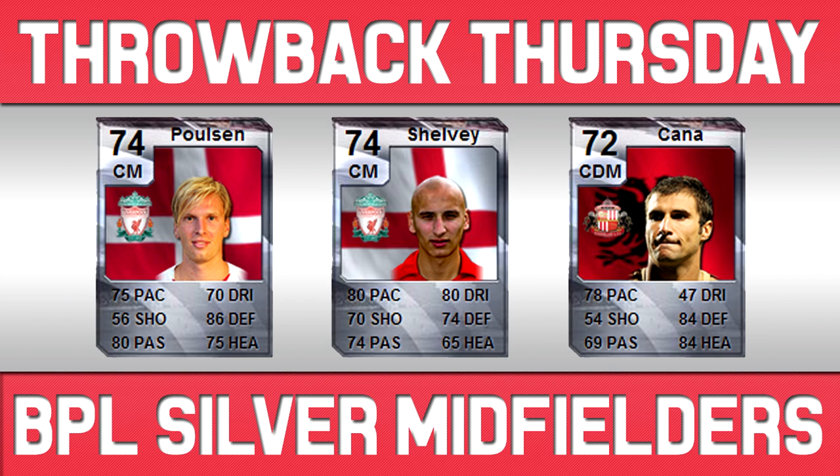Shelby had 80 pace, 80 dribbling, 70 shooting, 74 passing, and 74 defence — very solid. And you've also got Kana for Sunderland, who had 78 pace, 84 defence, and 84 heading — and those were his stats before he got an upgrade. He got upgraded when he transferred to Galatasaray, so I think he ended up with 86 defence, 86 heading, and possibly about 80 pace. That upgraded card for Galatasaray was absolutely ridiculous.